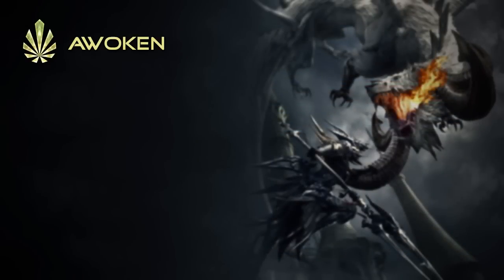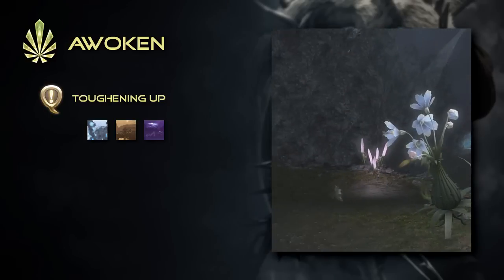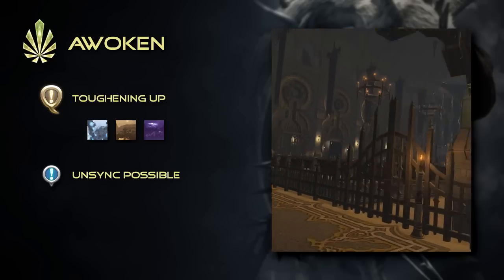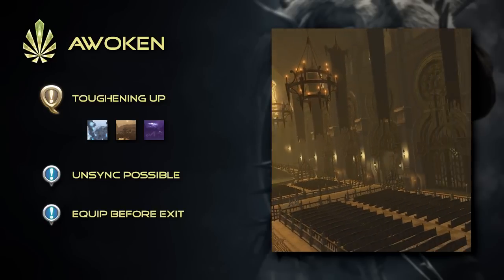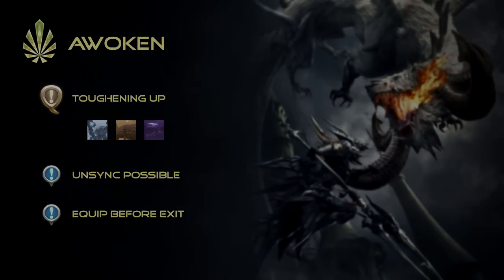In order to awaken its latent powers, Ardashir will ask that you revisit and complete 10 different dungeons, spanning both A Realm Reborn and Heavensward. Any level 50 dungeons may be completed unsynced, and you need only have your animated weapon equipped as you exit each dungeon. Once all 10 duties have been completed, speak to Ardashir once again to awaken your weapon.